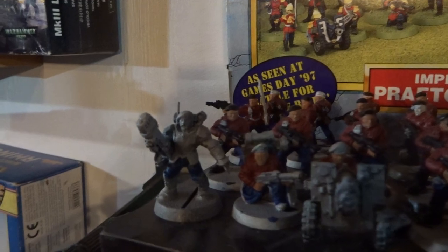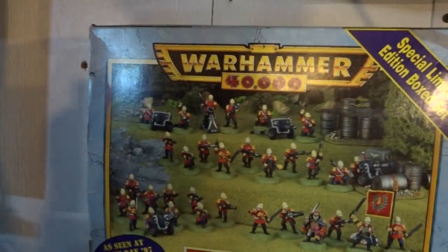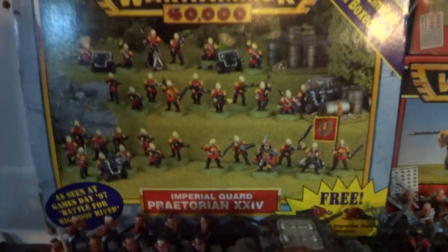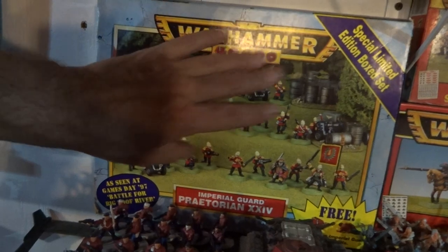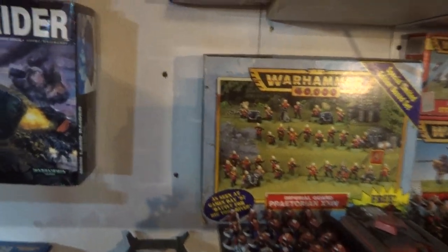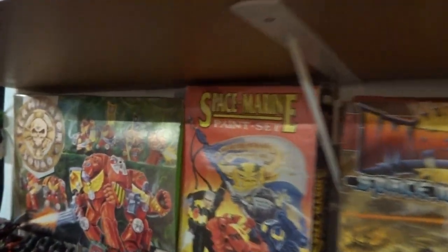Over here we've got the other Imperial Guard guys — a penal legion, our Arbites, our stormtroopers — and there was a spider. I'm telling you, I got overrun by them, it was insane. This is a full set right here, and I know I've got the other box set somewhere but it's empty.